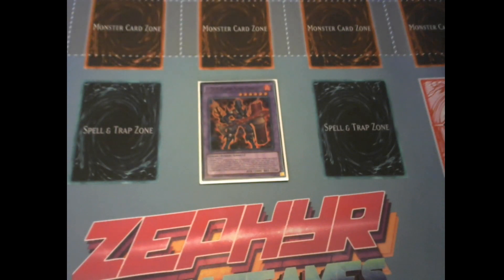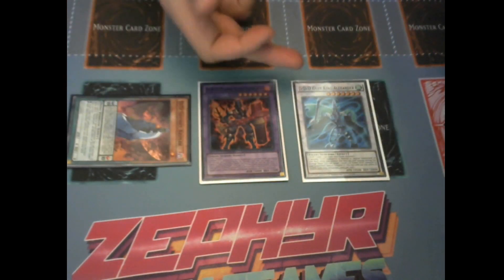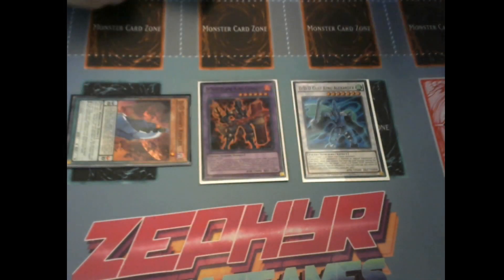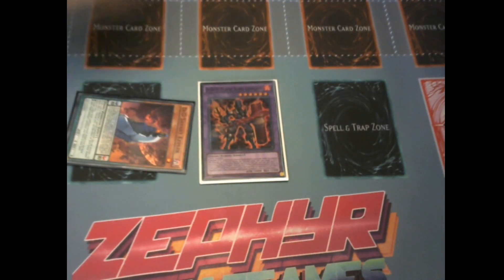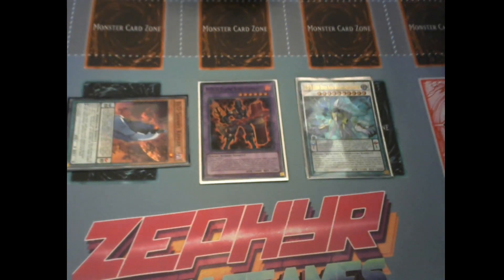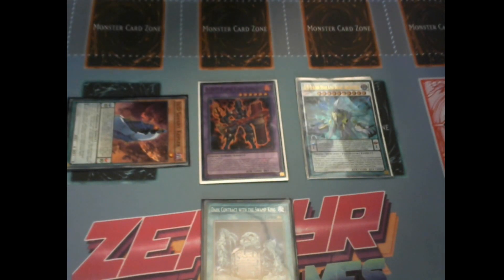Now you're going to use your Night Howl and your Copernicus to Synchro Summon into Gust King Alexander. You're going to use Flame King Genus's effect to summon out Copernicus. Now you've got chain link one — Gust King Alexander — and chain link two — Kepler. Kepler is going to add your Swamp King to hand, and then Gust King Alexander is going to summon back the Night Howl.